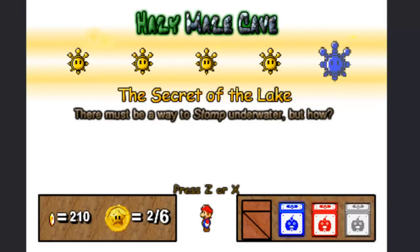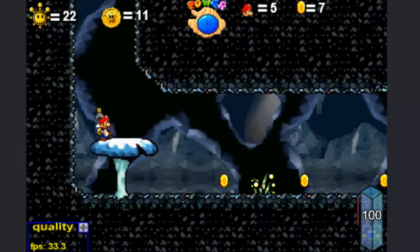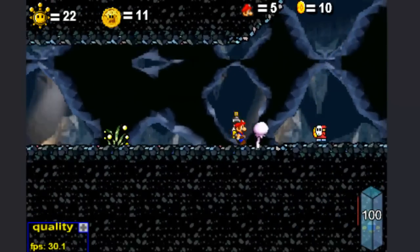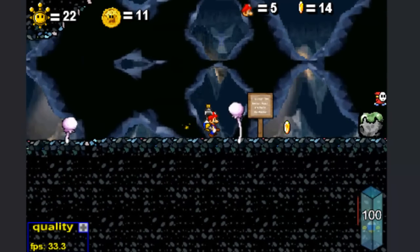The secret of the lake. There must be a way to stomp underwater, but how? Sounds like I'm going to have to go back to the underwater lake. Here we go. I think I'm just going to cut ahead to when I actually get to the underwater lake again, so see you guys then.